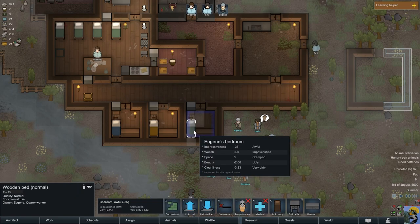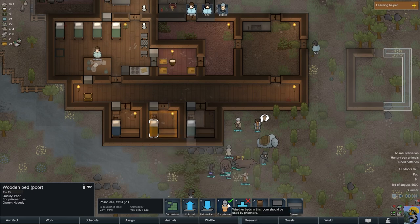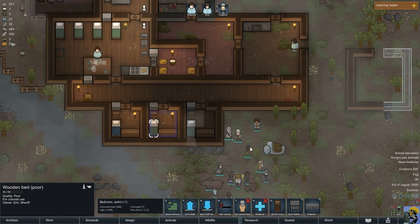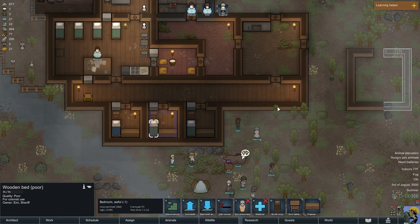This is Eugene's bedroom. We're going to change this to not be for prisoners and set an owner of Emmy. Now she has her own room.